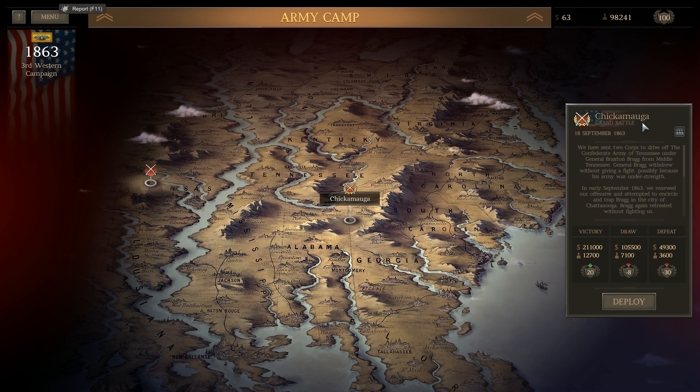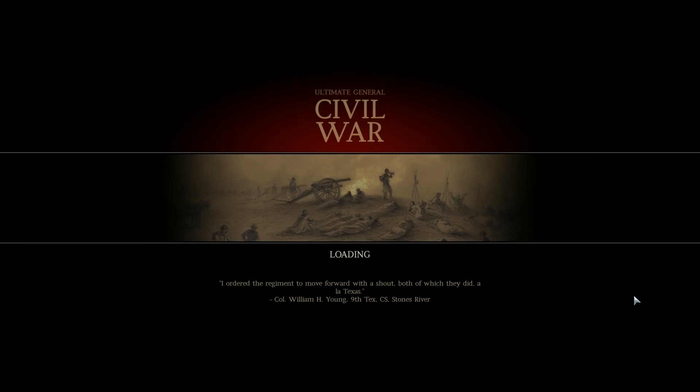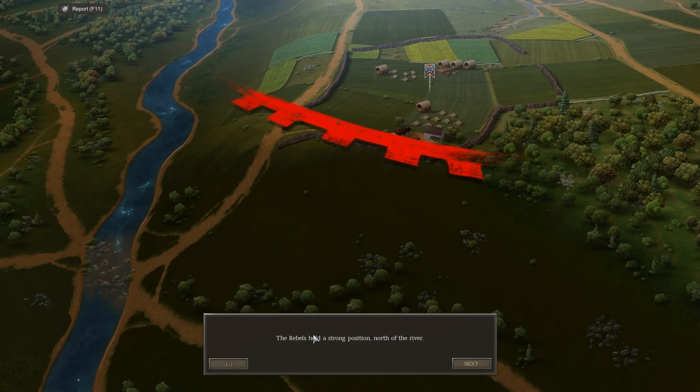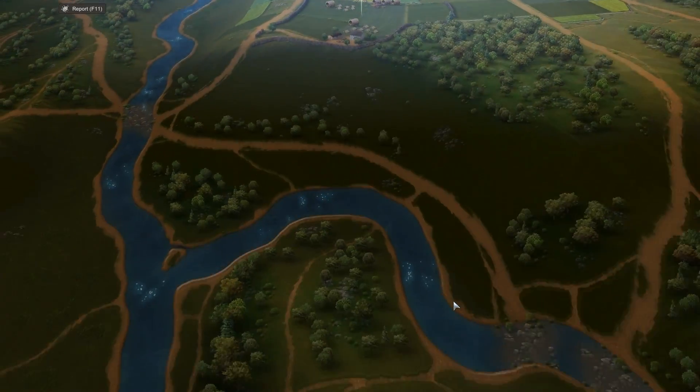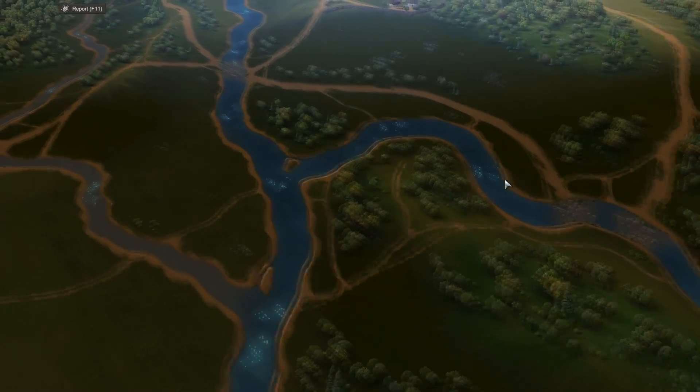Chickamauga — I'm gonna go with that. But we do have Bio Forche here, that's what I'm going to go with. I read it over and we're assaulting a defensive position. So that's what we're working with — the rebels have a strong position north of the river. And apologies, I do have massive allergies this morning. There are three available fords across the river here, right there, and one right there.